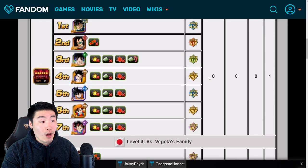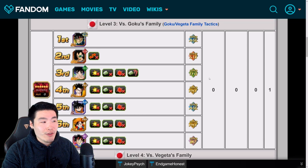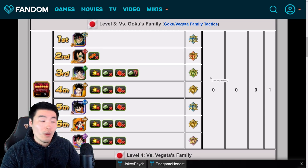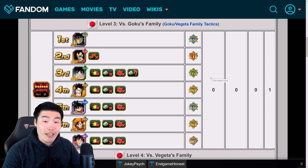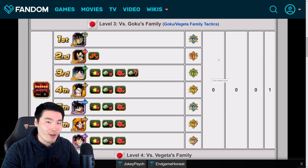As you can see, basically all five types are covered on both of these stages, so you kind of have to bring a team with different types of units. You can't just do a mono team of all Super STR or all Super AGL because it's not really going to work too well. I mean, it's probably possible, but you're just making things a lot more difficult for yourself.